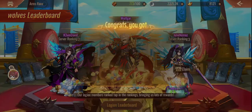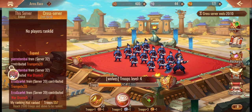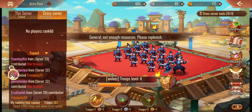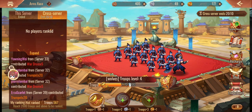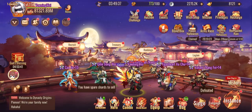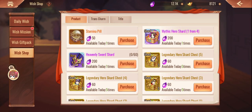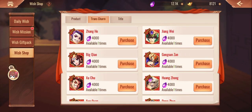Arms Race - it is the last day, so make sure you spend all your drums. If you ranked up, great; if you didn't, that's absolutely okay. I'm going to save the Gold Merit because I don't really need to spend it on anything at the moment. Let's go back to the Wish Shop.